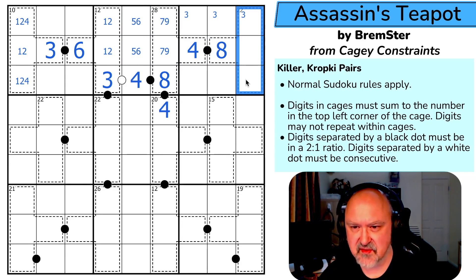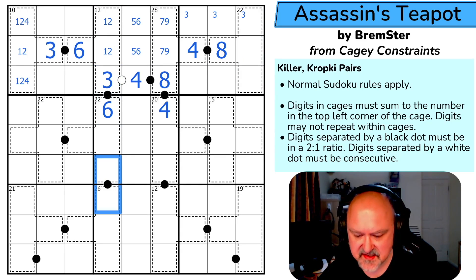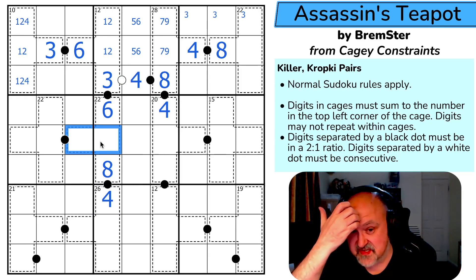These sum to 16, which means they're 7 and 9. This is an 8, so these have to sum to 14. This 3 means this is a 6, which means this can't be 1,2, can't be 2,4, and can't be 3,6. This is 4,8, and this 4 makes this the 8 and this the 4. These now sum to 14, so these two digits have to sum to 8.